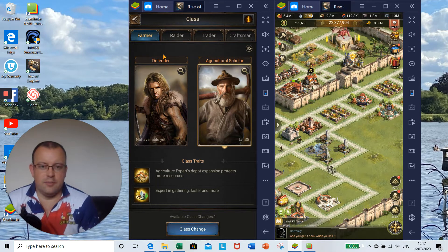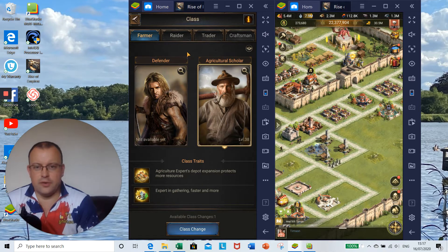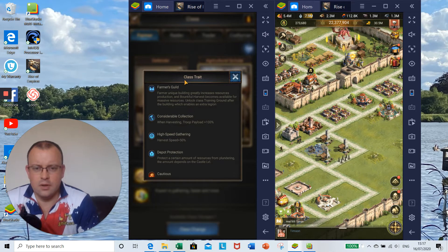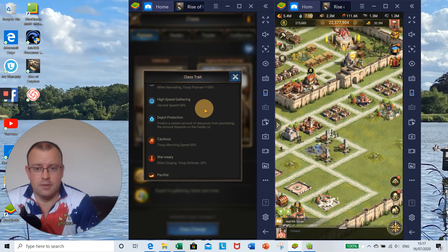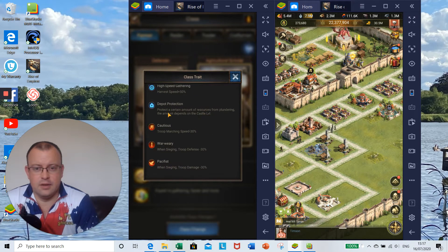Each class has different benefits and negatives. For the farmer class, you receive the farmer's guild building, which greatly increases resource production, and bountiful harvest becomes available for massive resources. You unlock a class training ground enabling an extra legion. Troop payload is plus 100%, harvest speed is plus 50%, and depot protection means more resources in your castle are protected from plundering. Negatives: troop marching speed is minus 30%, and when sieging your troop defense and troop damage are both minus 30%, so you won't be doing a lot of damage to opponents.